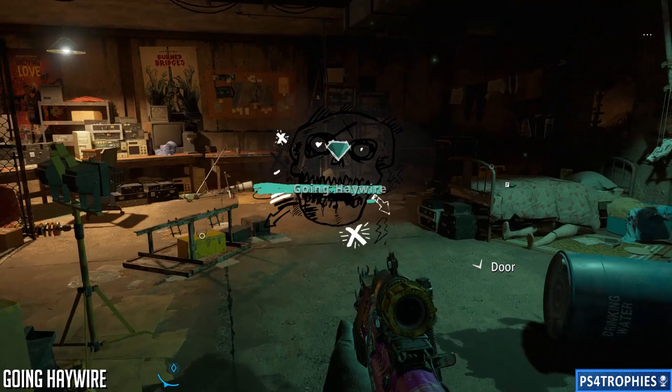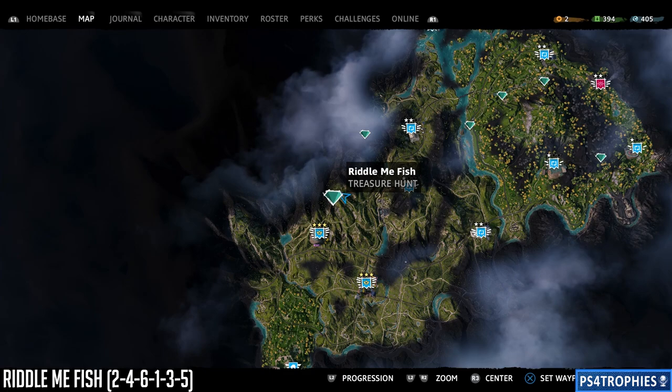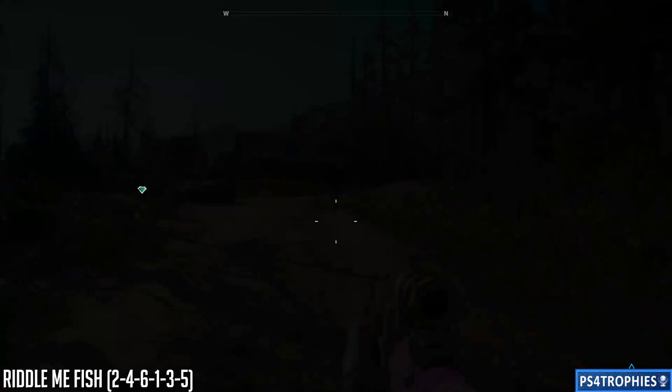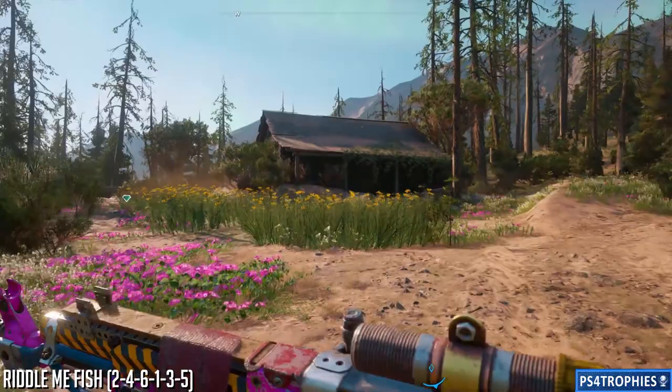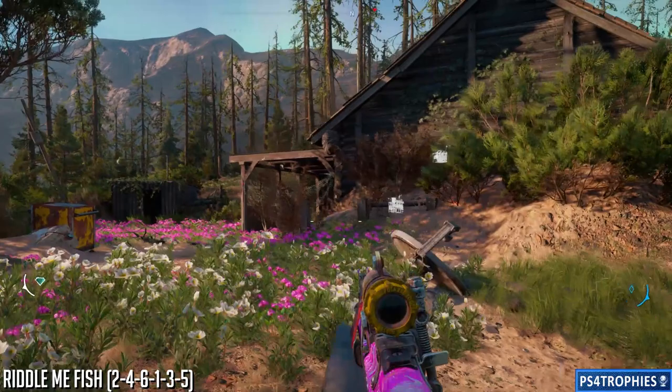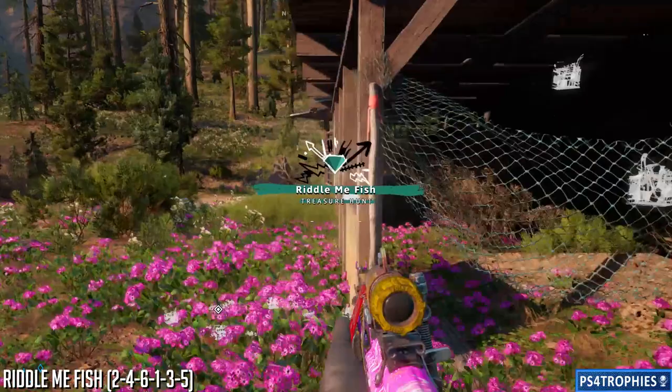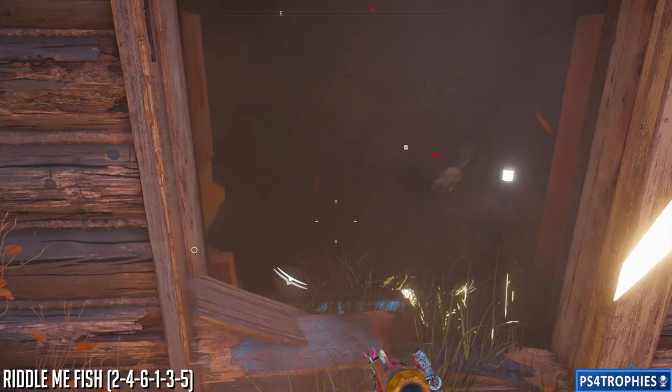The next one is going to be called 'Riddle Me Fish.' This is a pretty clever treasure hunt, and you can see I have a code on the bottom of the screen — it's 246135 if you just want the shortcut. Basically, you're going to go into the little shed, there's going to be an opening going underground, and you've got to punch in that code by interacting with numbered fish on the wall. If you want to get the code itself, just go inside the house.